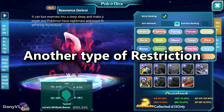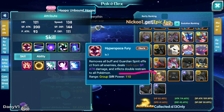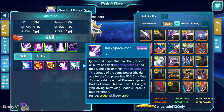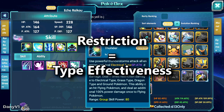Before we close the video, I want to talk about another type of restriction. Some Pokémon, if you look at their passives or skills, also talk about restriction there. For example, Resonance Raikou's ultimate says it deals 1x restriction damage to electric, grass, dragon, and ground type Pokémon. There's also Hoopa, whose ultimate says you deal double restrain or 2x restriction. Master Revolutions has the same — 2x restriction. Primal Dialga also does 2x restriction damage to all Pokémon except Dark. When you see this kind of description, you just need to identify it as type effectiveness.